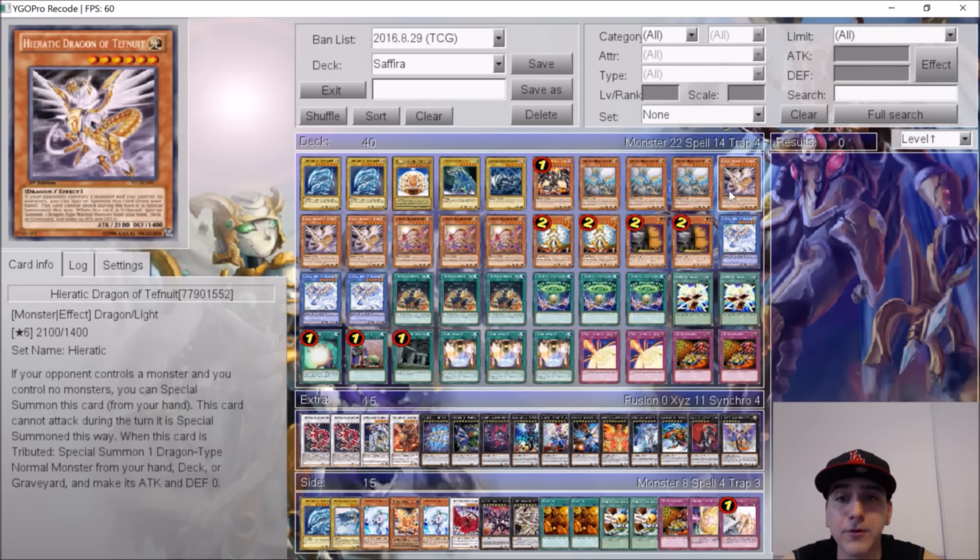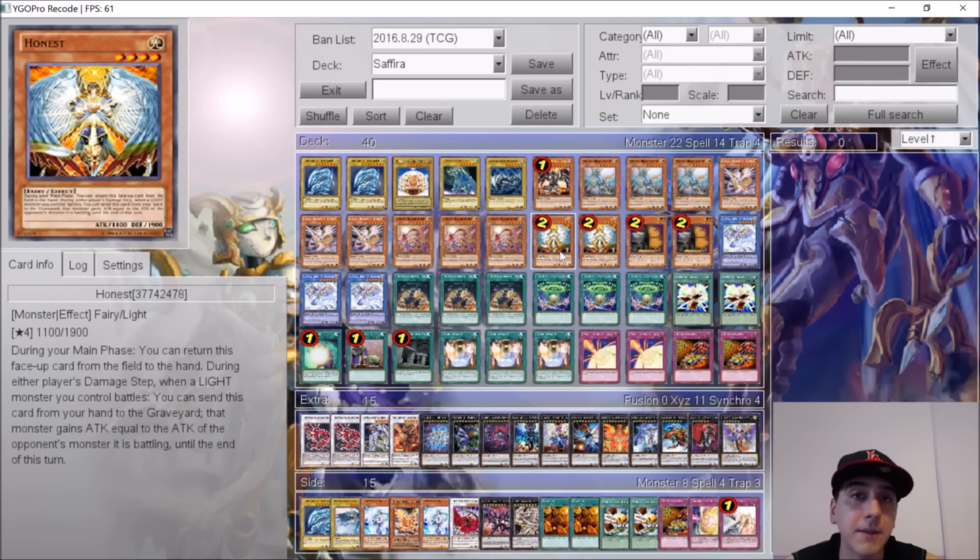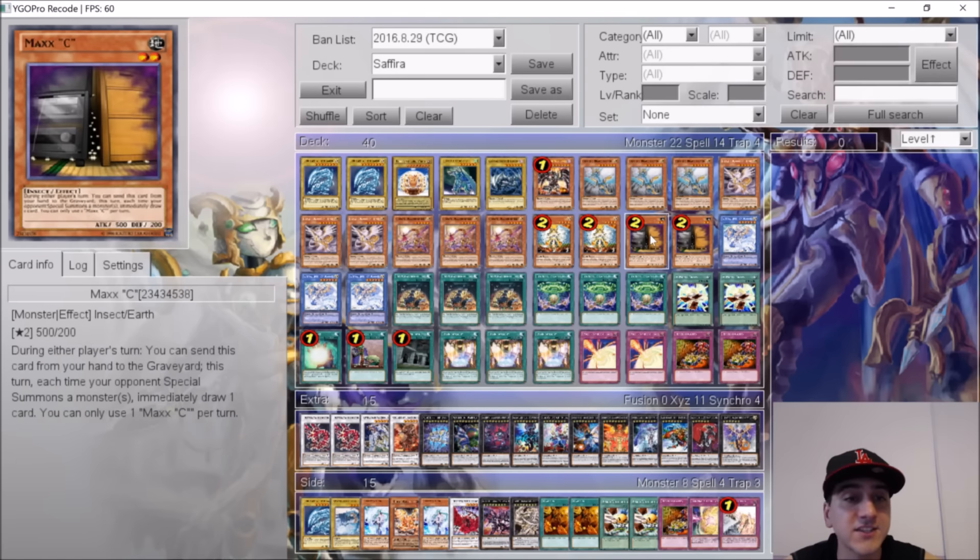You run three Sue — that's your back row popper. Three Tefnuid — it's your Cyber Dragon. Three Asset — you're able to normal summon it without tributing, its attack becomes a thousand, but that doesn't matter because you just special summon the Heratik over it, so it just gets your combos going. Whenever a Heratik is tributed, it brings out a vanilla dragon from the deck at zero attack and zero defense, but you're able to XYZ and continue your plays with it. He chose to run two copies of Honest — a very good defensive card. You run a lot of light monsters so it makes sense. Max C at two as well, since a lot of decks special summon.